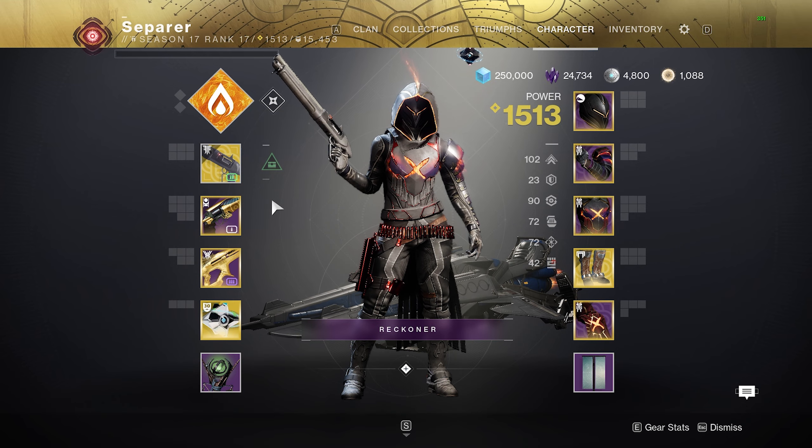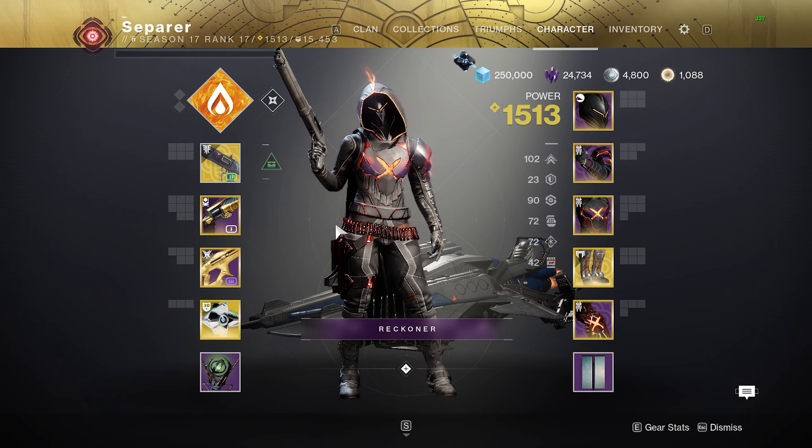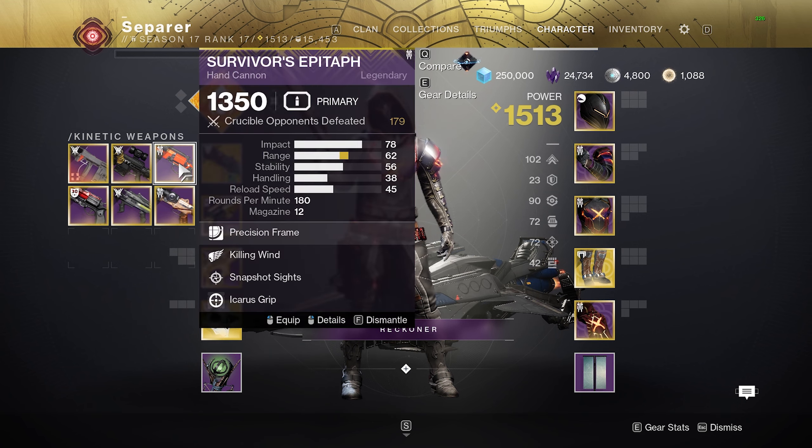The only other option is using Survivor's Epitaph or any other 180. Precision frames specifically get an extra 25 AE on top. Let's go over the numbers: Survivor's Epitaph, let's say it's 15 base — Frontier's Cry is 17 so that's in the ballpark. The precision frame gives it another 25, that's 40. Icarus grip gives it 15, that's 55. And then Lucky Pants brings it to 75.